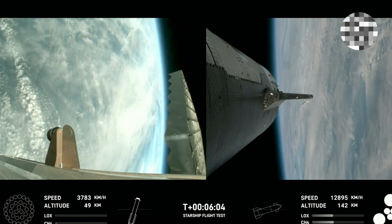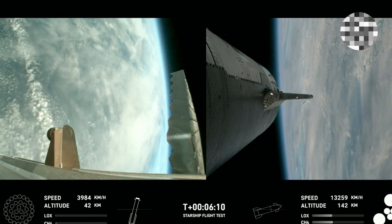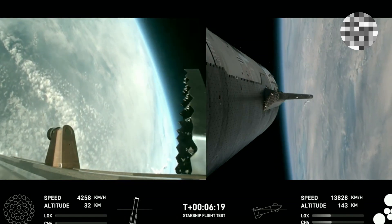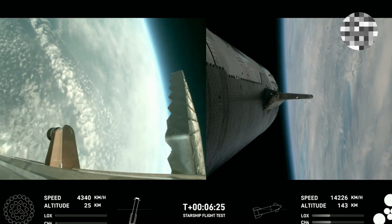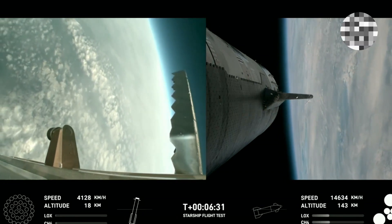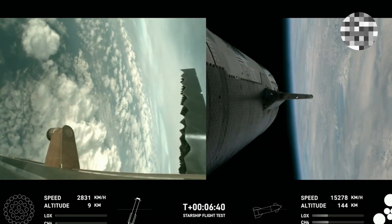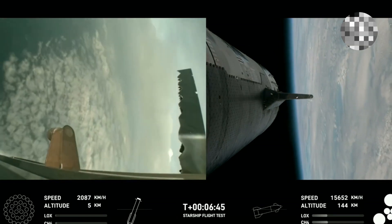We're about 30 seconds away from the start of the landing burn on the booster. You can see the grid fins rotating. Those hypersonic grid fins are guiding us through the atmosphere back towards our splashdown site. We're going for a soft splashdown. For the landing burn, we expect to see the 13 center engines light, rapidly bring down the booster's velocity, and then just the three in the center for splashdown.